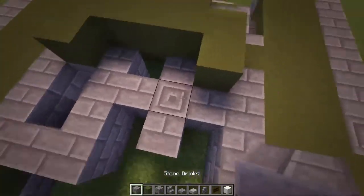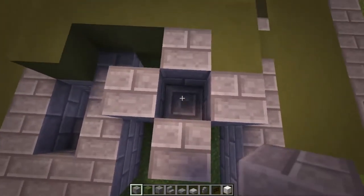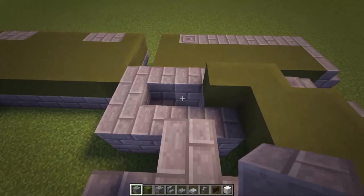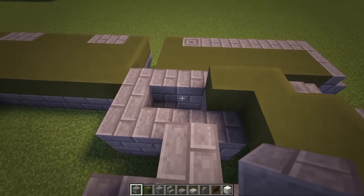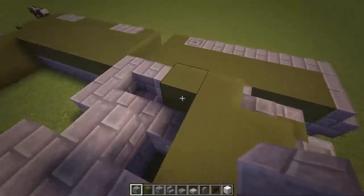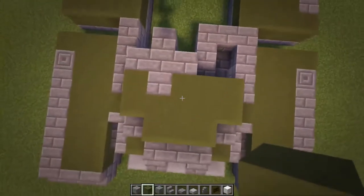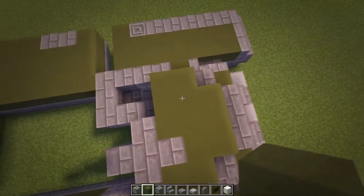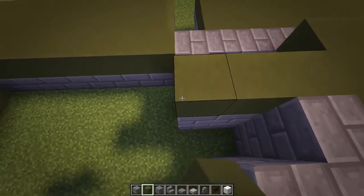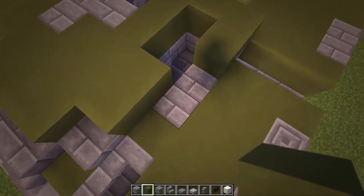Then build over that - I didn't really understand why that one was a chiseled actually, that should just be a stone brick. Anyway, just fill this in here. Once you've got that, do two more green here and then basically just wrap this around like that. We'll leave two here for now. Do a stone brick stairs - one, two - and then turn that one forward. Same thing on this side - one, two - turn that one forward.